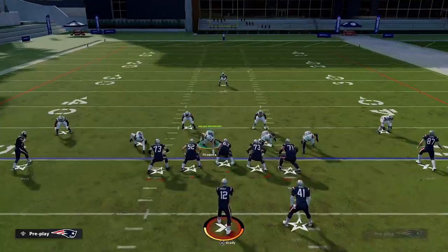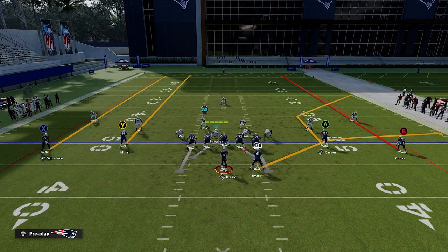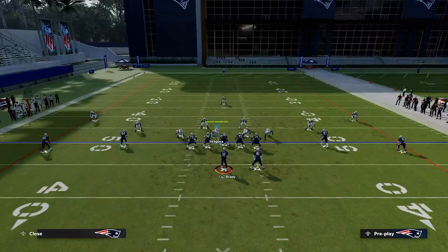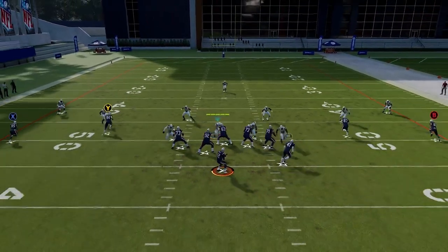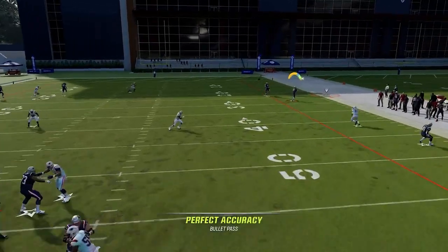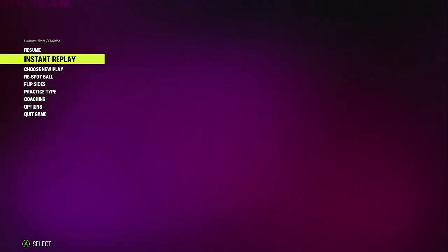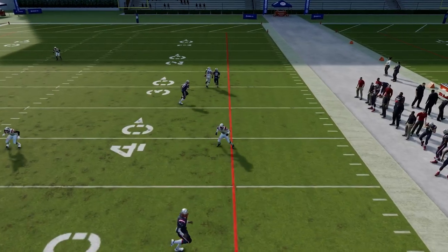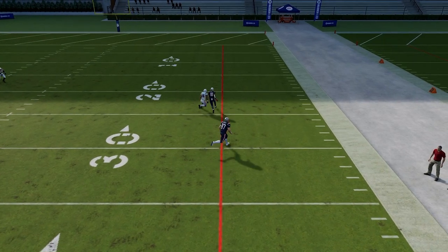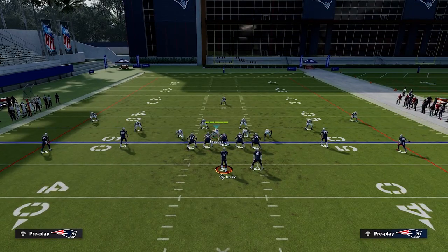One route combination this is really good against is flood concepts — something with a streak, a corner or deep out, and a flat route. If we're not in Cover 3 Seam and instead in a normal Cover 3 Sky, this can get opened really well because the tight end gets into this area of the field. The outside receiver runs off the outside corner, and our underneath defender does not get deep enough to cover the corner route from the tight end. The way we can stop that is by using these Cover 3 Seam type defenses.